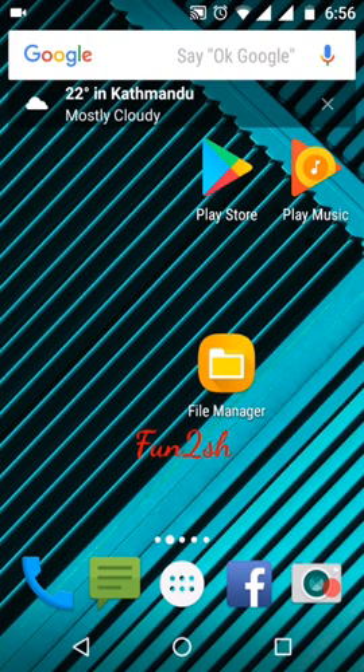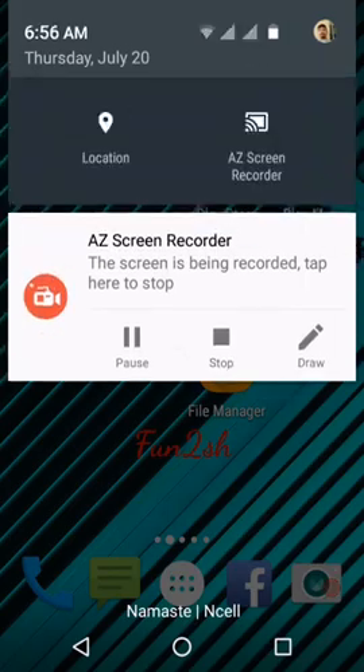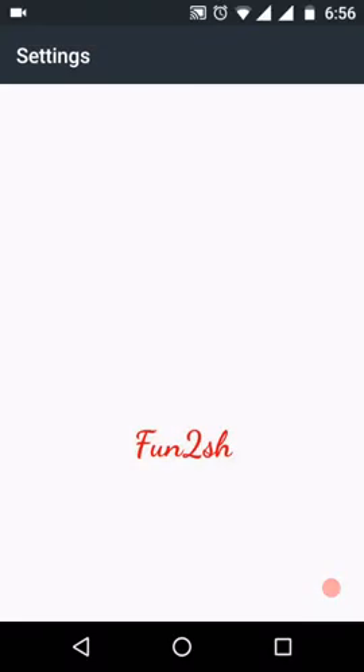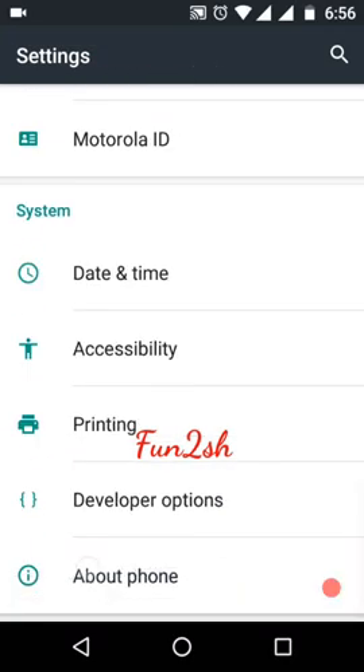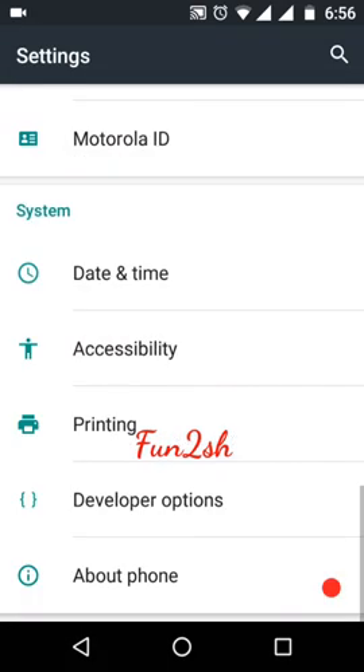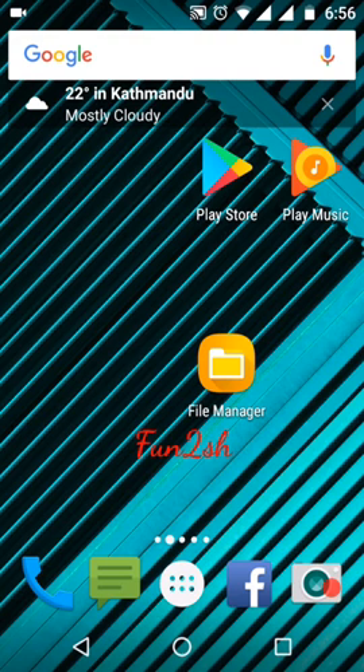Today I am going to show you the spoofing of Pokémon GO with the latest Android version and latest security patch. My Android version is Marshmallow — you can see in About Phone my version is 6.0.1 and the Android security patch level is April 1st, 2017, which is the latest one, at least for me.